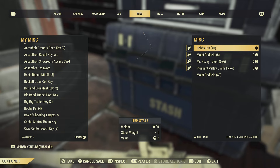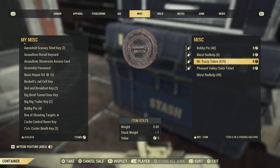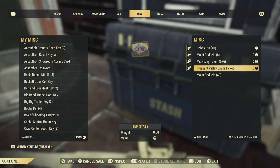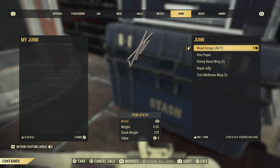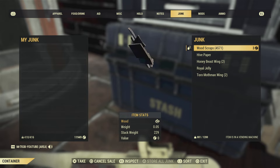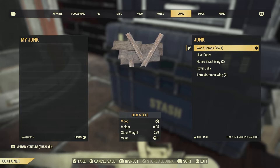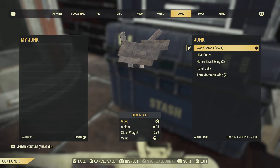We'll get to that in a minute in the actual proper vendor machine. This is just my stash box. We've got some bobby pins, some moist rad kelp, 676 fuzzy tokens, Pleasant Valley claim ticket. And as always, if you can chuck some caps in my way, that would be great. I've had to put the price up a little bit — they're now free caps per bit of wood. But if you want some spare caps, I'm very low. As you can see, I've only got 1,100 or almost 1,200.